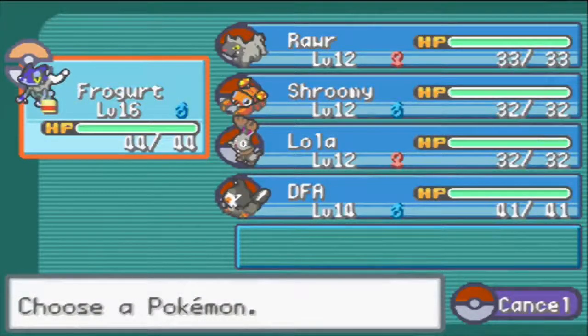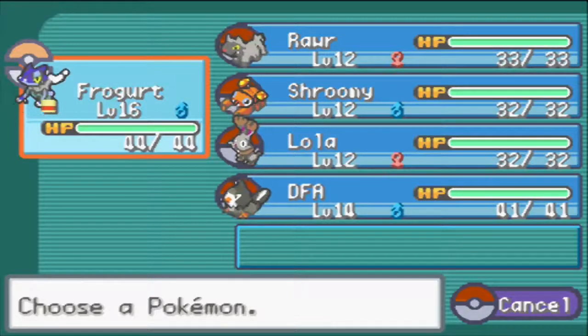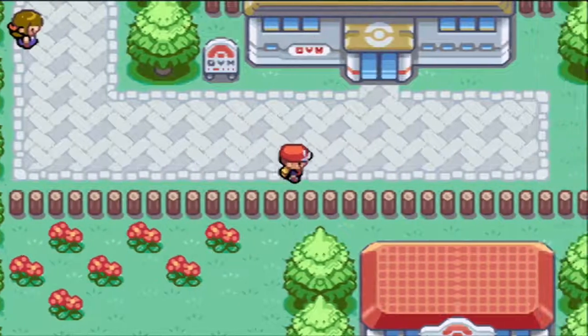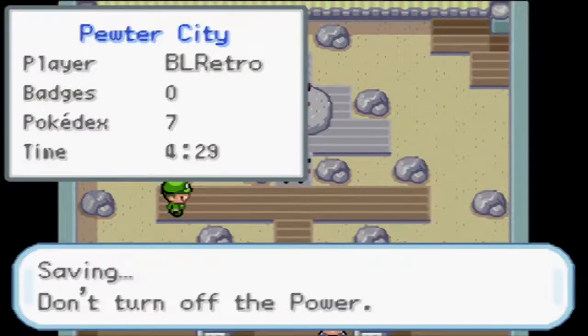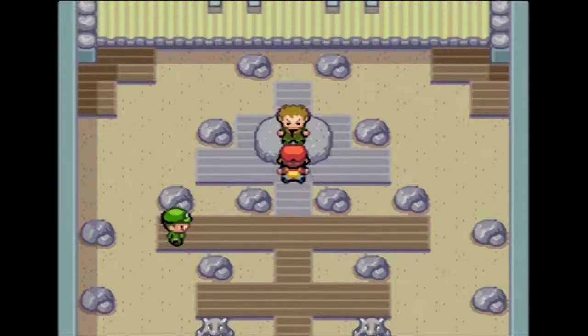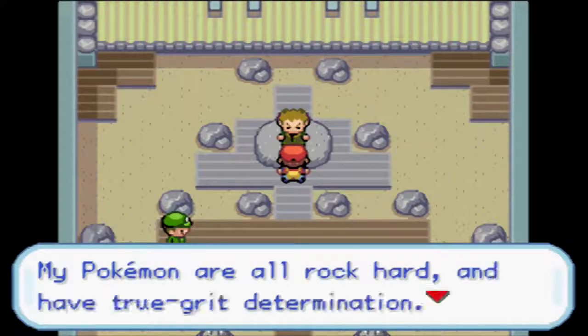Our grinding is done. I'm hoping level 12 is a decent base point for taking on Brock - I don't really know what level his Pokemon will be at. Hopefully between that and having Frogadier at level 16, we'll be okay. Ideally I really don't want any casualties. This is my first Nuzlocke and this is a different version of the game, so I don't even know what Brock's going to have.